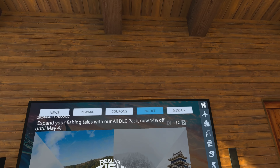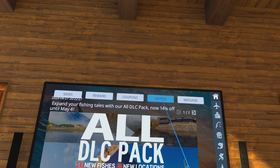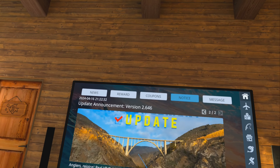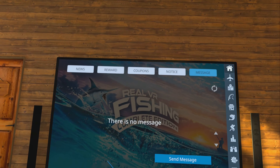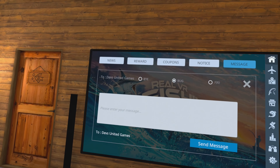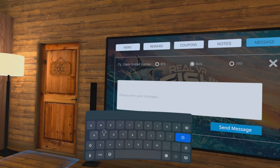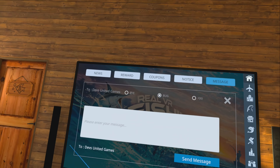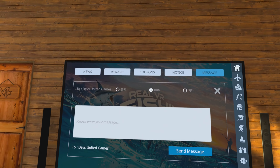Under Notice, this is the same news that you see when you first walk in the door. So if you said you don't want to see it again but you want to go back and look at it, you can go here, click on Notice, and see what you missed. Under Messages, if you have any issues with the game — a bug or something missing — you can click Send Message, select bug, and type in your message. I recommend using the microphone to speak your message and it will type it all in for you, then hit Send.